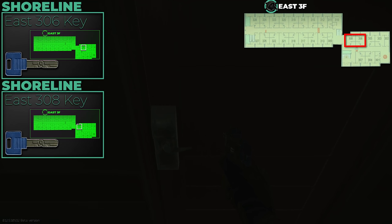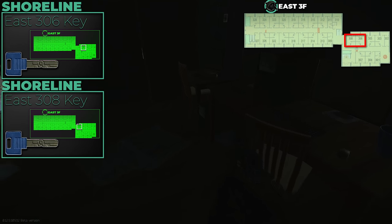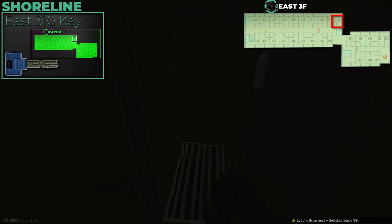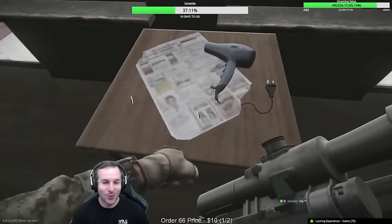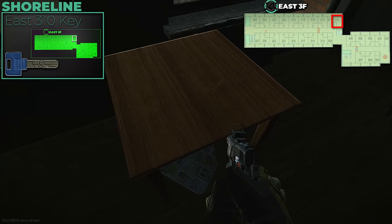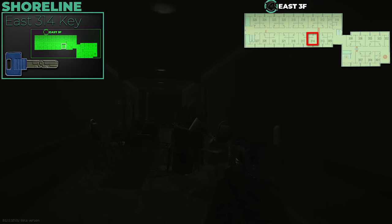On the third floor, East 306 and 308 go to the same connected rooms — 306 is required for a quest. Inside there are four computers and a DVL spawn against the wall. Definitely recommend getting this one; you'll make your money back almost immediately. East 310 used to be called the golden room — everyone would sprint there. You can still find Bitcoins in there; it's usually cheap to buy, so grab it and you'll make your money back quickly, though spawn chances have been reduced.